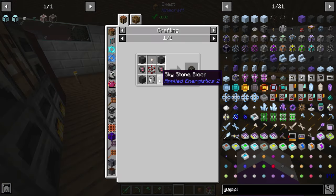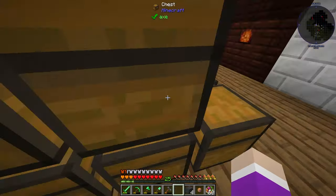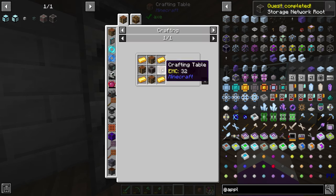All that's left is the skystone blocks, which is just four skystones smelted. There we go — now we can make our storage network root. And now we need to make our storage request table, which is gold, four crafting tables, and this guy, which is a dropper, iron nuggets, and some network cable — which is stone slabs and some iron.